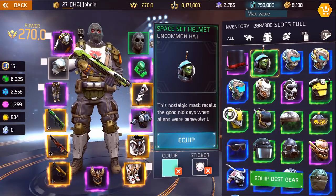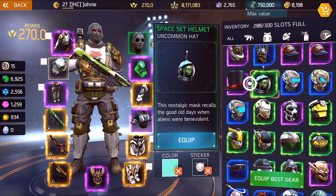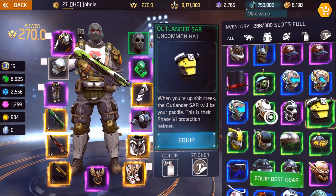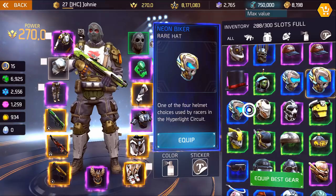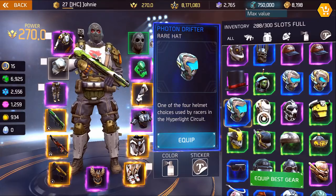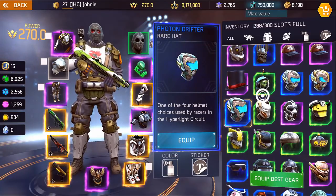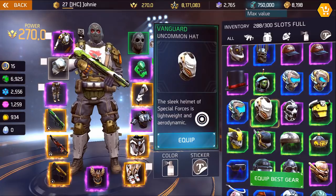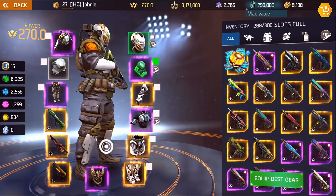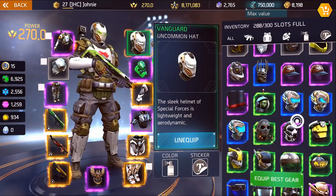Next we got the space hat, the space helmet — super OG. When the game came out there weren't hundreds of hats and that was one of my first hats, along with the cat hat. Now we got infinity racer, neon biker, and photon drifter — three of the four new hats, there's one I don't have. I got all of them as gifts; people were sending me these, so thanks again guys, you're awesome. Vanguard, aka Iron Man — all the guys doing Iron Man type cosplays and trying for cosplay of the week, this is the hat you're looking for.